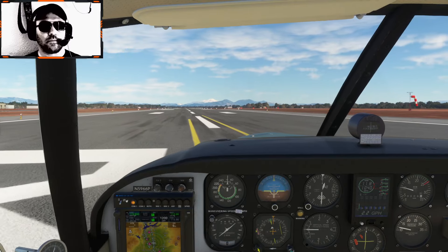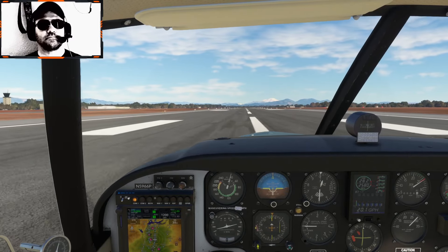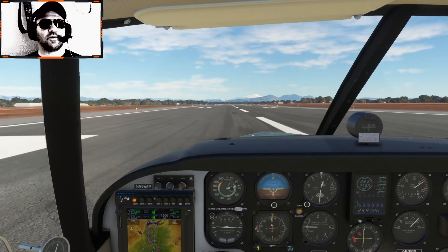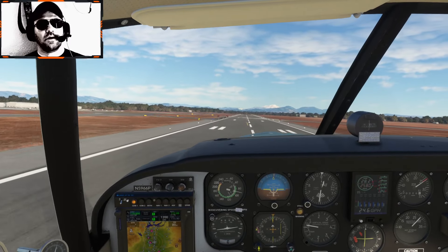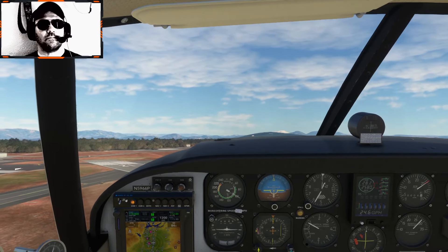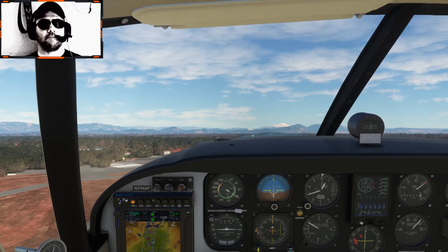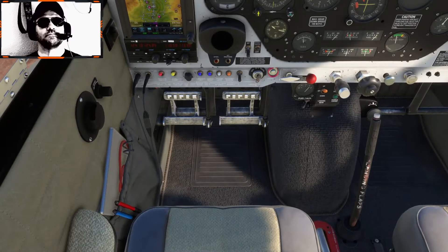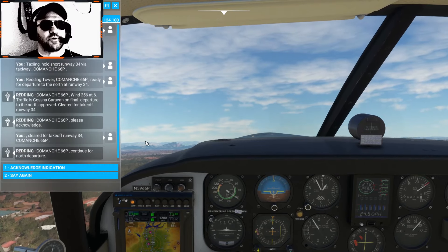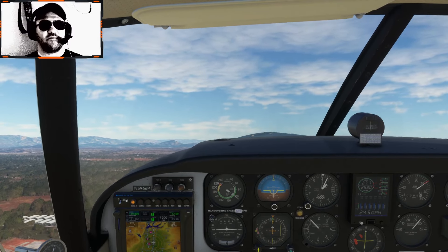Here we go. Blown off the centerline a little bit — there we go. Up we go. Accelerating to about 100 miles an hour. Okay, positive rate of climb — gear coming up. Landing gear is up and locked. Continue for north departure, Comanche 66 Papa. Flaps are up and we're clean.